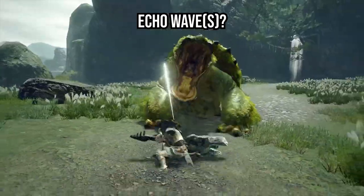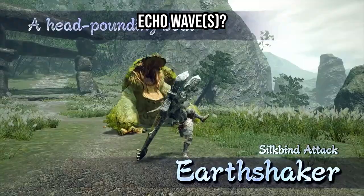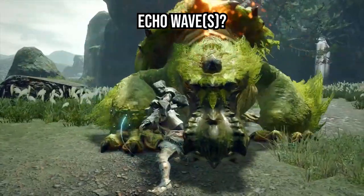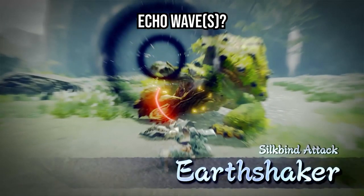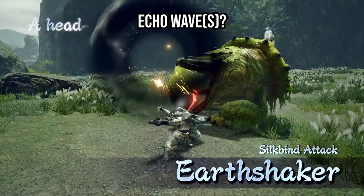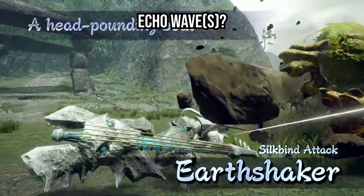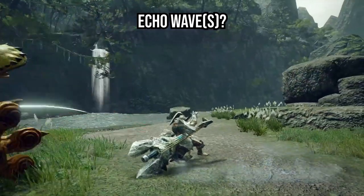Next, we'll talk about a move that typically was tied to the spin, because the note you get from doing the spin was necessary to load up these echo waves. It looks as if you anchor or tether the wire bug to the monster and then actually send vibrations through the wire itself and explode with seismic sound right where the bug is anchored. The potential for knockouts is going to be nothing short of incredible. I'm a tad bit bummed that this wave attack is tied to the wire bug, but I'd rather have that than not have any kind of wave attack at all.